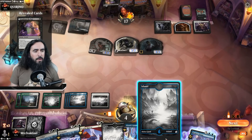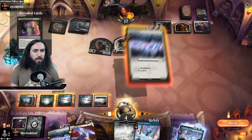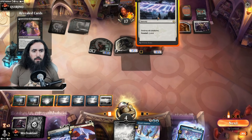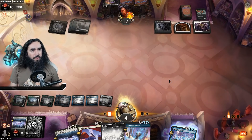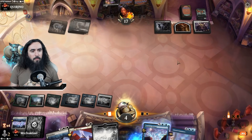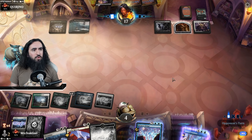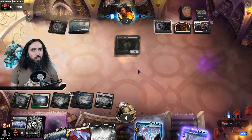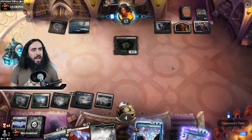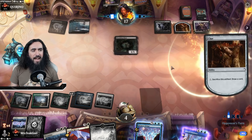I still think we're alright because we can now wipe the board. Foretell the Alrund's Epiphany, then play the Alrund's Epiphany, play the Felidar Retreat, pushing all of our birds into oblivion. They're not finding any lands, which is pretty brutal — but hey, I really couldn't care less.